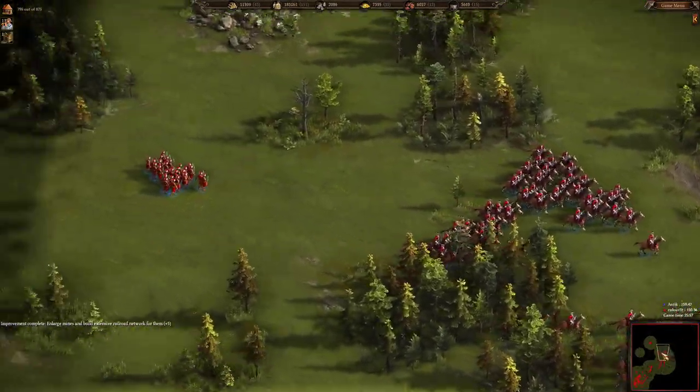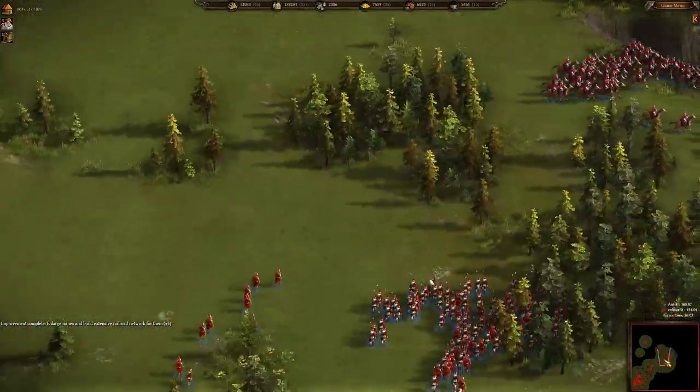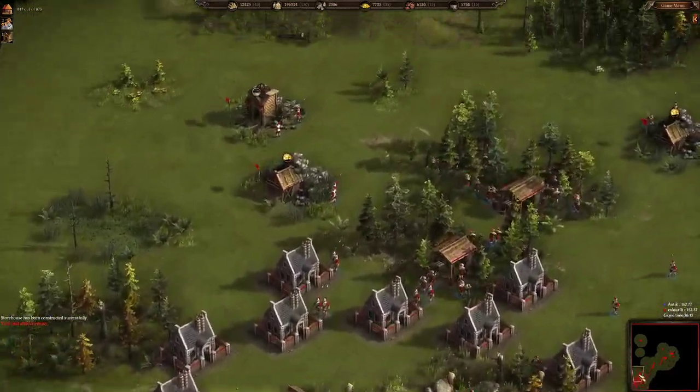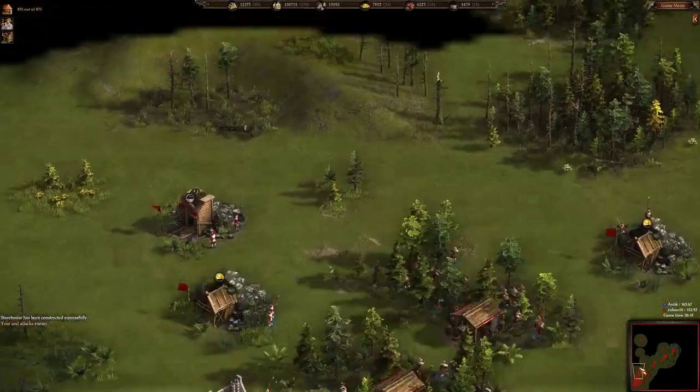Color Feed is trying to advance with his dragoons, pikemen, and light infantry units. Color Feed has no stables so far — he decided to invest into dragoons instead of building stables.